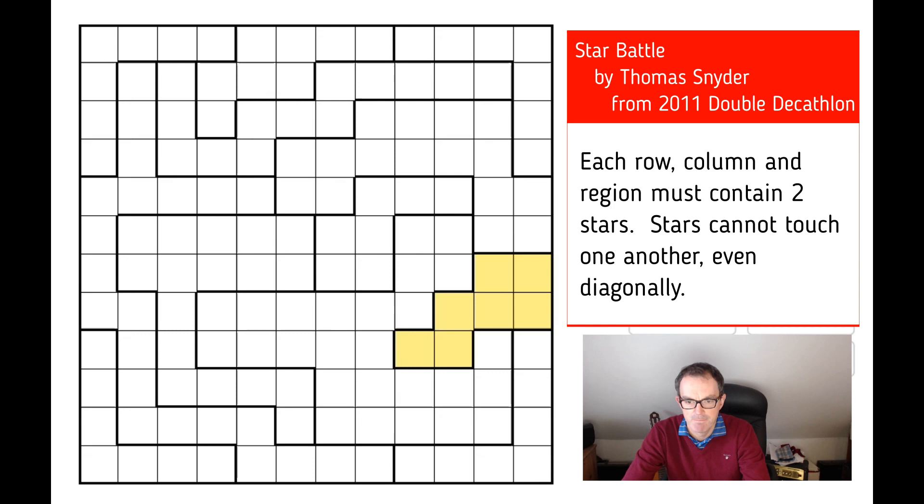The first obvious place to start would be this little area here. My best tip for star battle puzzles is that in any 2x2 area, the maximum number of stars you can have is 1. That's because of the diagonal rule — if we put a star anywhere in a 2x2 yellow area, it's obvious that there can't be another one. Until you think about it, it's easy to miss.